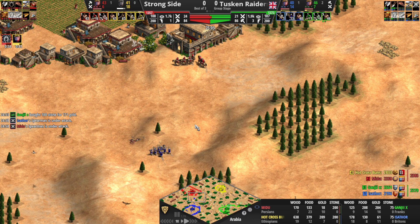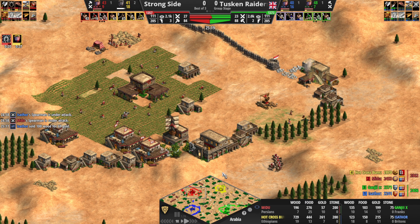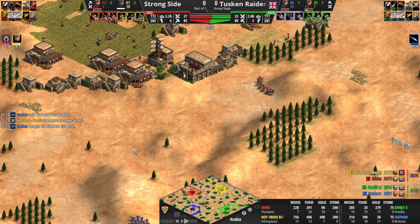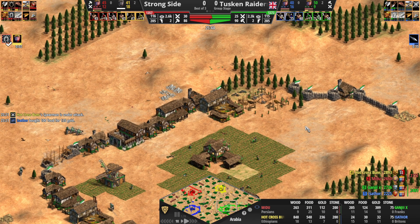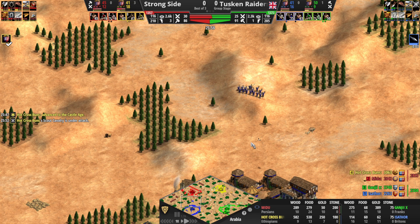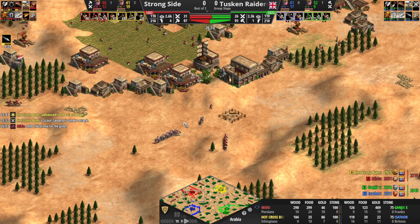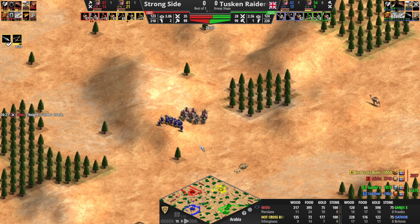Nice engagement here by Isathor, pressuring Midu. Plus two armor on the way for Midu, and then he'll be able to jump on this. How many knights does he have? Three, plus the scouts — should be able to jump on this with plus two armor, especially if he can get a hill. Third TC coming down here for Ganji. Tusken Raiders looking like they're in a pretty good spot. I think these knights should be getting over here immediately — they have a chance to pressure red. I think if Ganji had come here immediately after cleaning the archers, they could have had a good engagement. But now they're going to be cleaned, and all of a sudden yellow will have archers and blue will not.